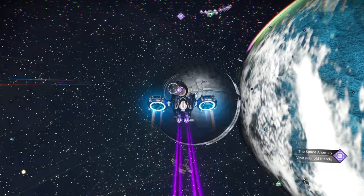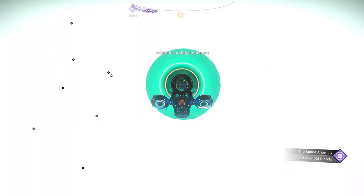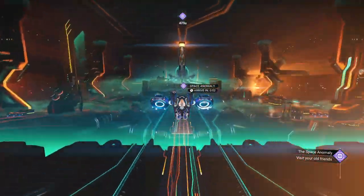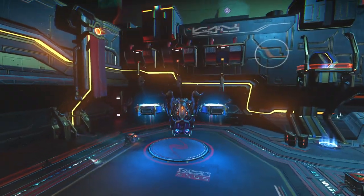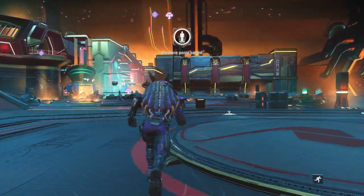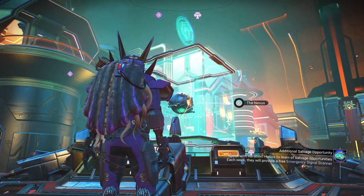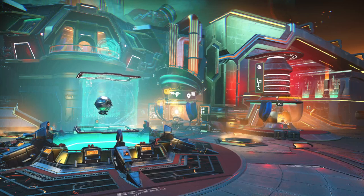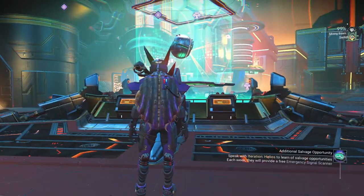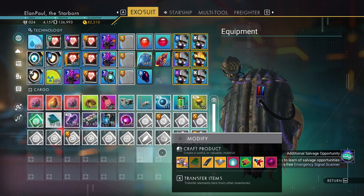Let's go ahead and pull in the anomaly and see what the mission has in store for us today. Multiplayer is turned off so you're not going to see any other players in here. I've been doing a lot of speed running lately on the liquidators expedition, and you'd better have your multiplayer off for that because it can cause problems. Anyway, let's get started here.